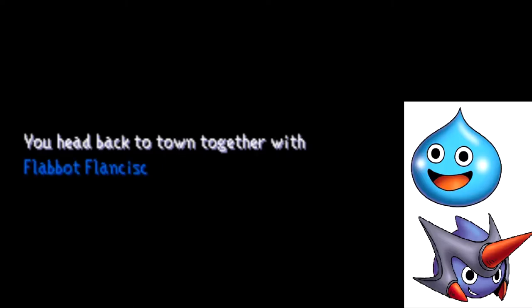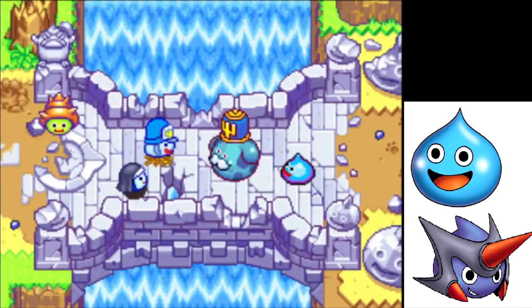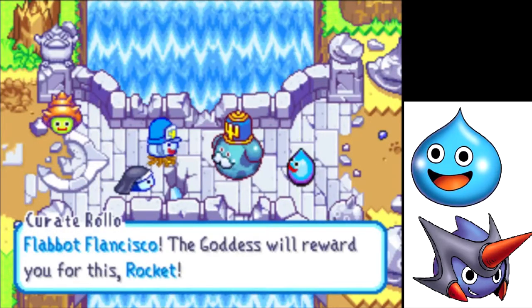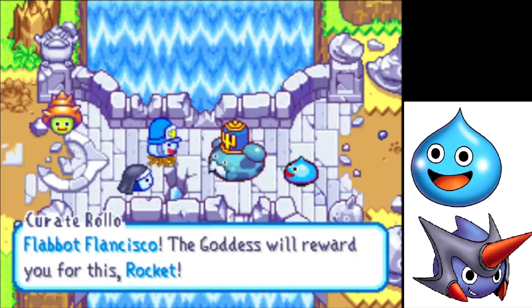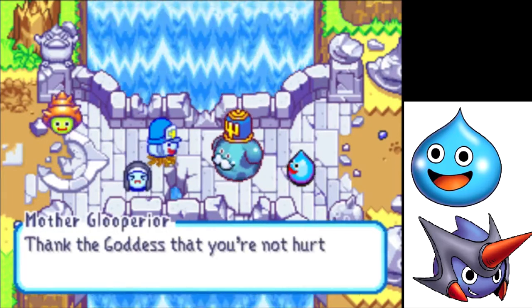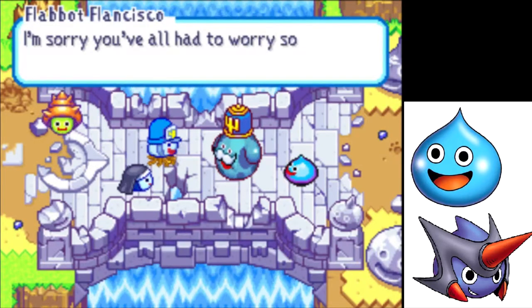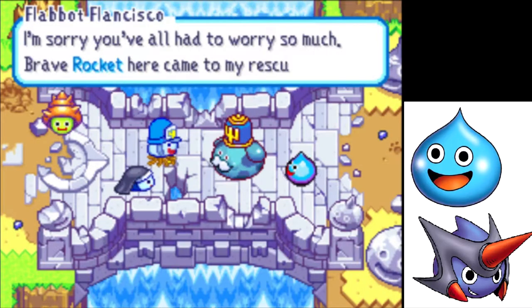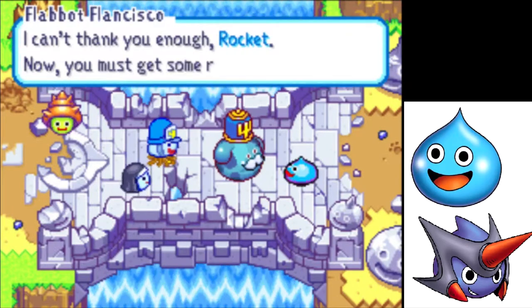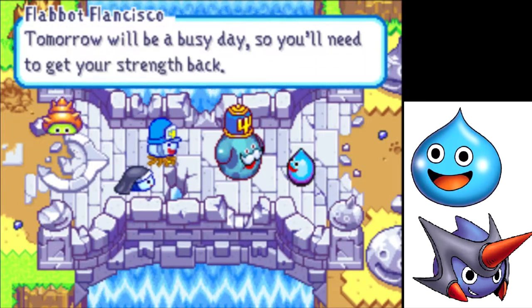You head back to town together with Flabot Francisco — I keep saying Fran, it's Flan. The Goddess will reward you for this, Rocket. Thank the Goddess that you're not hurt, Flabot Francisco. I'm sorry you've all had to worry so much — brave Rocket here came to my rescue. I can't thank you enough. Now you must get some rest — tomorrow will be a busy day.